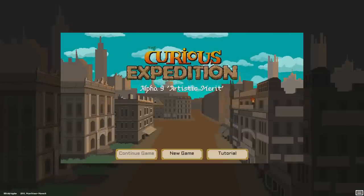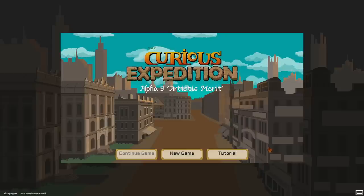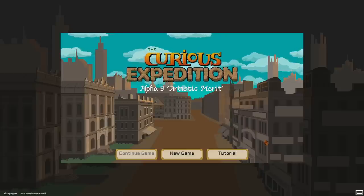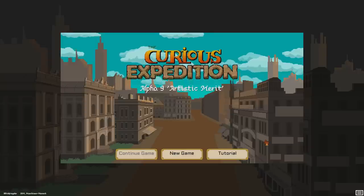Hey everybody, I'm Blitz. Welcome to a wonderful new series on a game called The Curious Expedition. The Curious Expedition is a kind of a cross between Indiana Jones and Faster Than Light — sort of a roguelike-ish game.